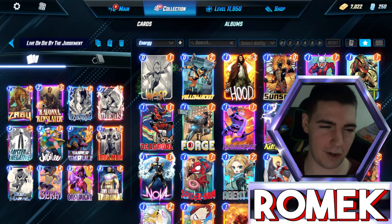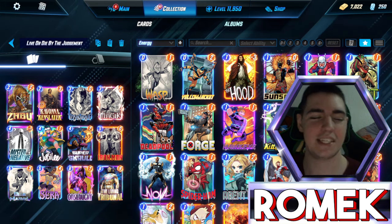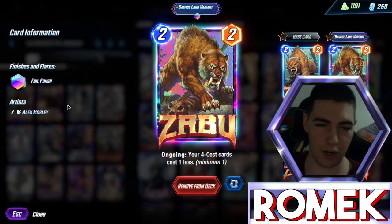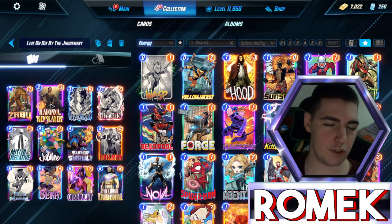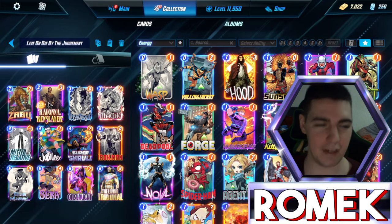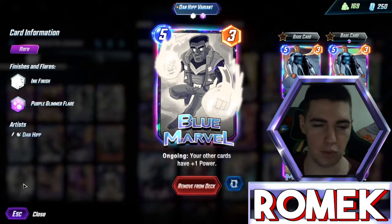I'll go quickly over the card by card — it is quite a dense list, you probably need every single card in here, but it's kind of a cheap deck if you have everything. Zabu is just a series 4 card. He and Ravonna exist to do one thing: lower the cost of all your 4 costs, like Super Skrull, Jubilee, and Mr. Negative. Then stuff like Mystique just exists to copy your Onslaught, or your Iron Man, or your Blue Marvel.